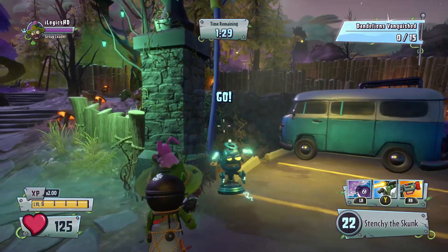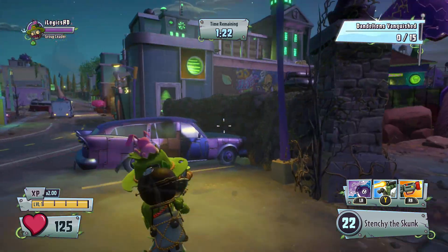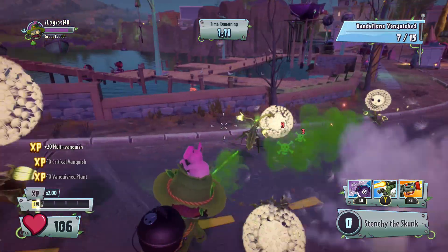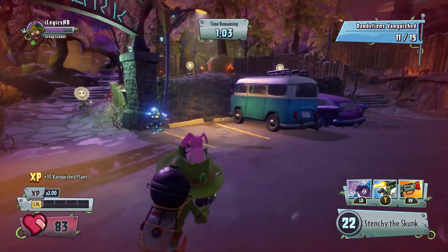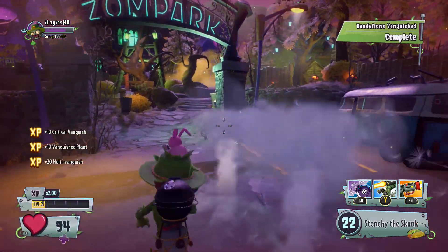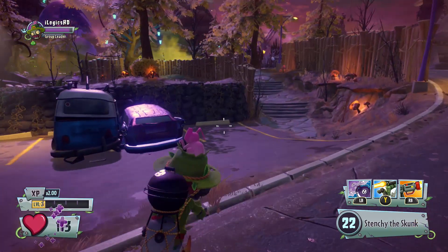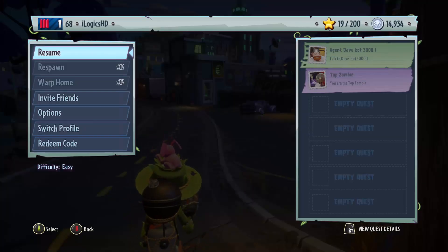So this is going to be the way it's going to be — we've got to vanquish 15 dandelions. They start spawning up right next to us. I'm using Park Ranger, probably not the best character for this. It's a nice little different side quest compared to the original. We've vanquished all 15 and that was it, as simple as that. We got 2,500 coins for that, which is pretty crazy considering how quickly we went through it. So I'm going to do another one and I'll cut to it now.